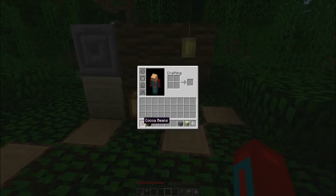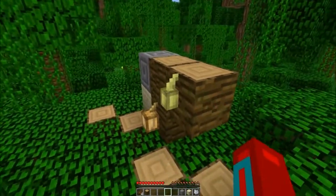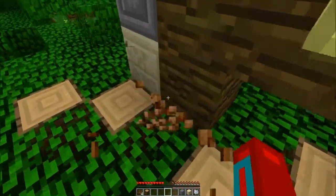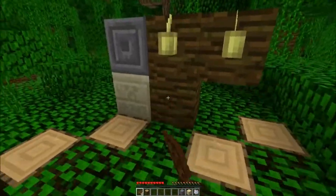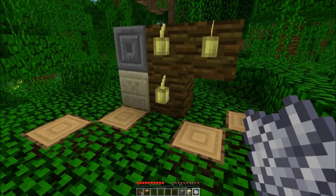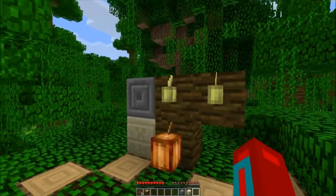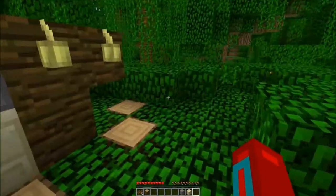The fully grown ones yield three cocoa beans, and the newly planted and middle ones yield one. You can also use bone meal — or miracle grow, I guess — to fully grow them, which is pretty cool. Then you can have a lot of cocoa beans.